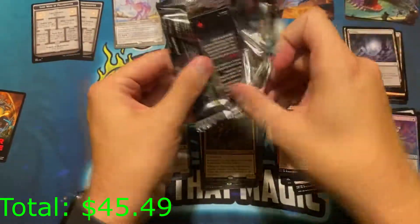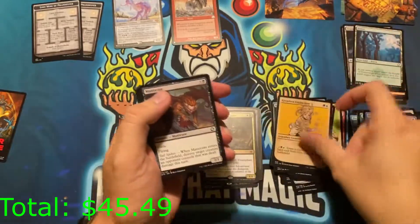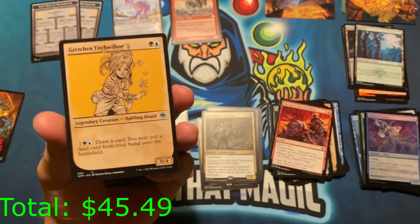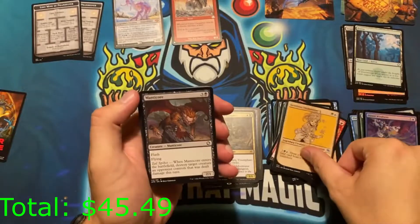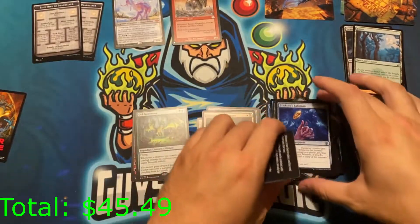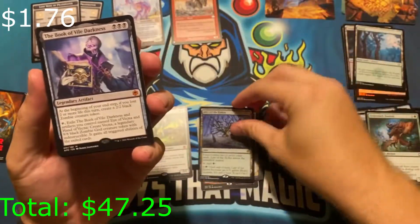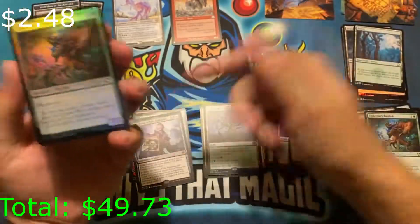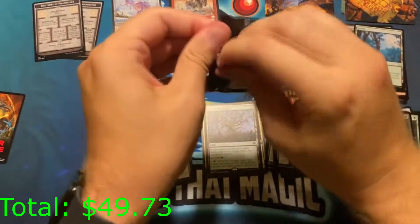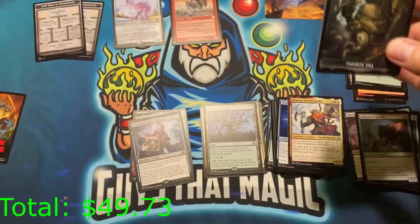No list card this time. We got Forest and Gretchen — if you watched our Commander video on multicolored legendaries, we gave her a high rating. She is pretty insane. Go watch our video to find out why. Then Bruenor Battlehammer, a creature land Lair of the Hydra, and we got the wrong book — we got the Book of Vile Darkness. But hey, that's another mythic. Still waiting for that Book of Exalted Deeds. I'd love a Tiamat too — most expensive card in the set.